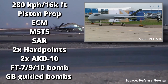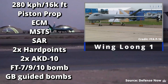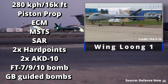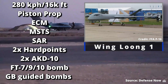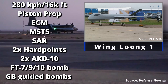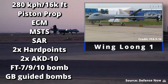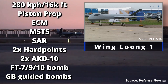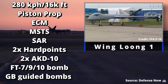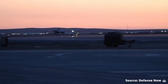For China, we're looking at the Chengdu Wing Long 1, which is very similar to the MQ-1 Predator in capability. Speed is 280 kilometers per hour, so a little bit faster. Service ceiling about 16,000 feet, though that's open source and might not be correct. Single Rotax 914 piston engine. Not much information on the sensor suite. It has two weapons hardpoints and carries the AKD-10 ATGM, with choices of rockets, dumb bombs, and guided bombs.